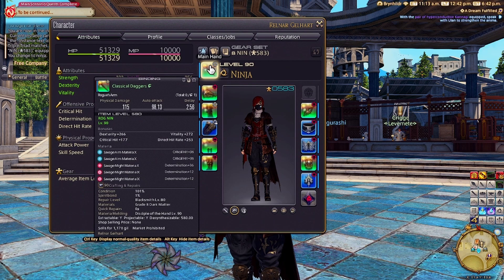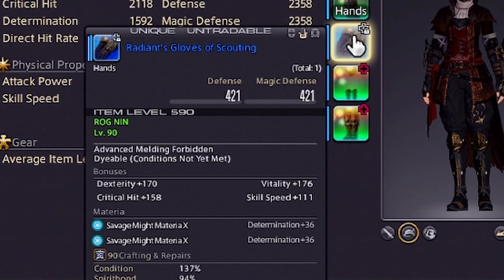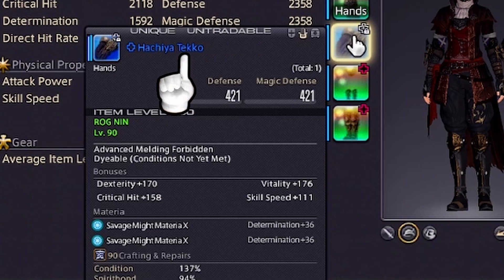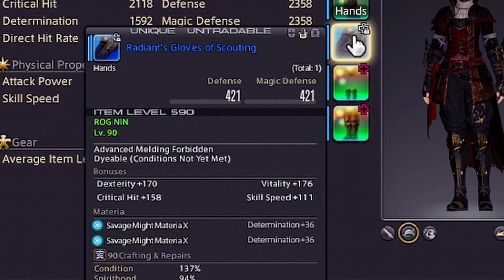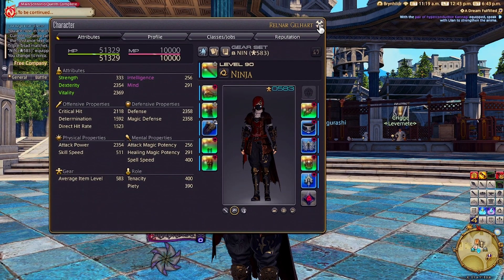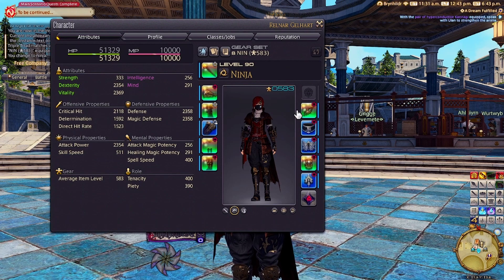To give you an example, we'll look at two pieces of ninja gear. This classical dagger is a green rarity weapon, so I've pushed it to its limits and slotted all five Materia I can at maximum. Meanwhile, this pair of Radiance Gloves of Scouting only have two Materia in them because they're blue rarity — so I can't put more Materia into them than the gear has slots for. There's one important thing to understand about putting Materia into your gear: how to tell when you can and can't slot something in.